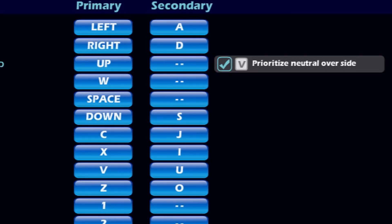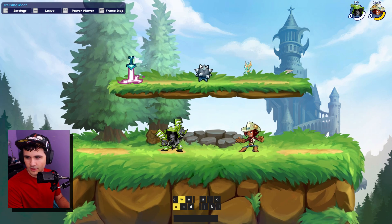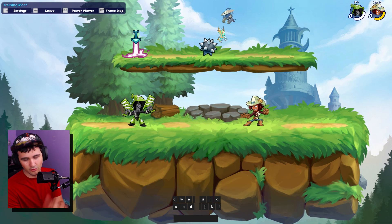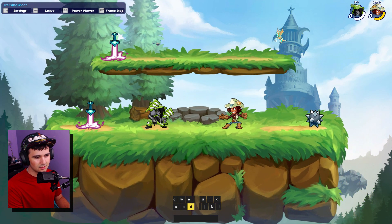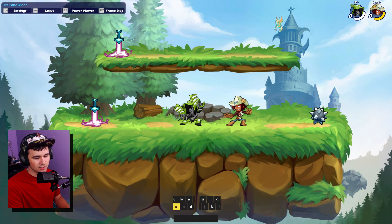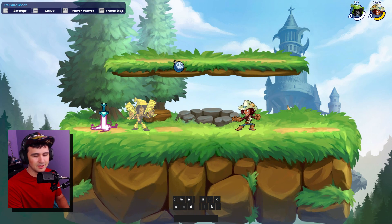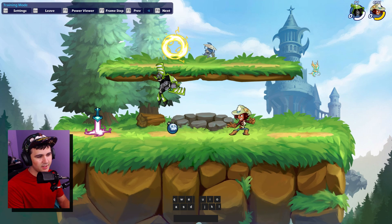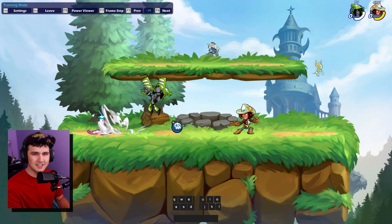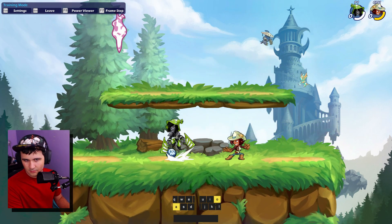Did you know that if you have 'prioritized neutral over side' enabled, when you hold W or up at the same time as a direction key, it'll prioritize a neutral light over a side light? This is beneficial in the game for many reasons. If you hold a side direction and try to dash away, you would just do a side light. But with that setting on and holding W while you do the same thing, you'll perform a neutral light instead.